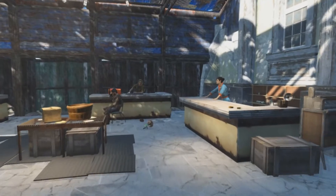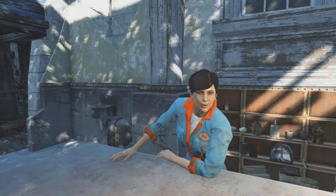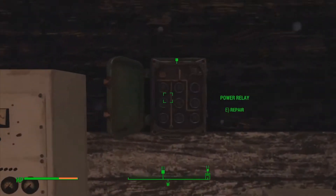Next, he asks you to buy or repair the power relay coil. To buy it, just go to Bunker Hill and talk to Deb — it's pretty cheap. Because the Brotherhood won doesn't mean they'll share their toys. They are replaced here.